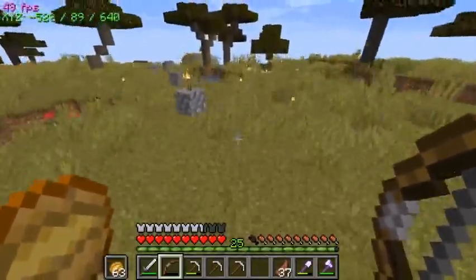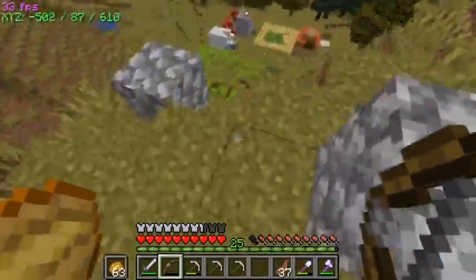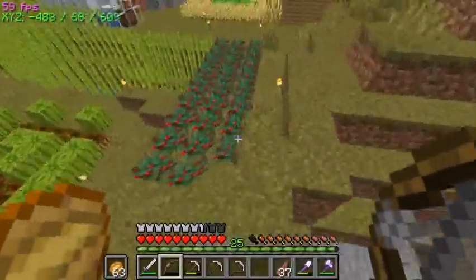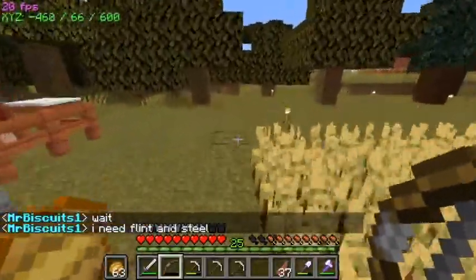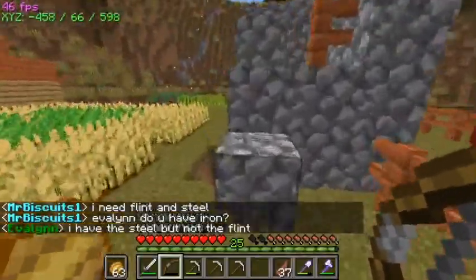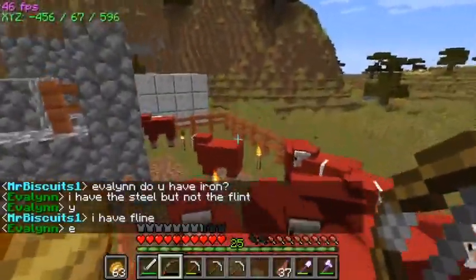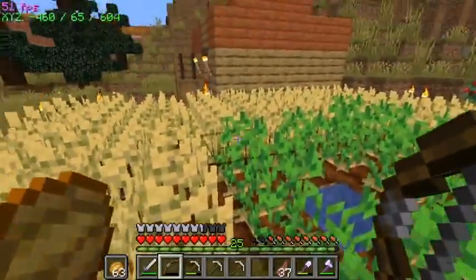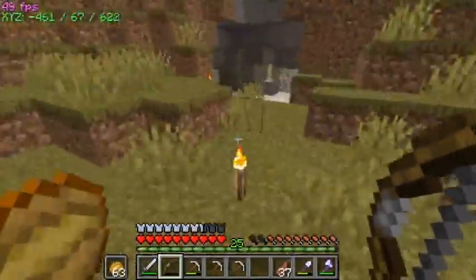Let's get down to the temporary base, get some more diamonds and levels, and then we are going to get armored up and go to the End — and get some wither skulls. I put all the cows in here. I got my sheep — I think that's enough for now. My wheat and potatoes are growing. I filled in this hole because I fell in and almost died.